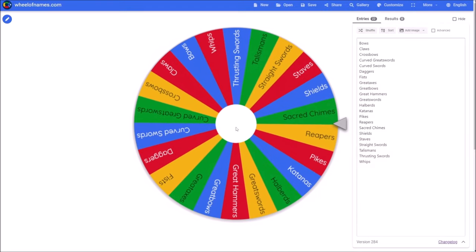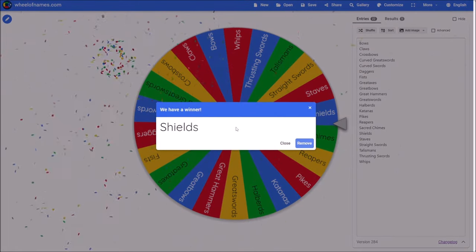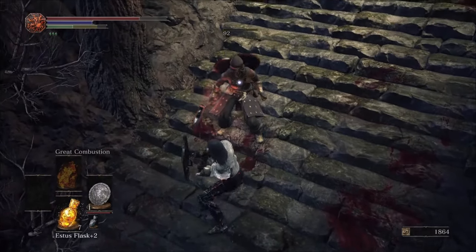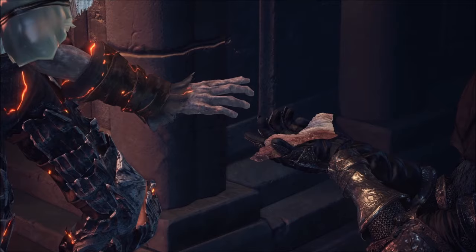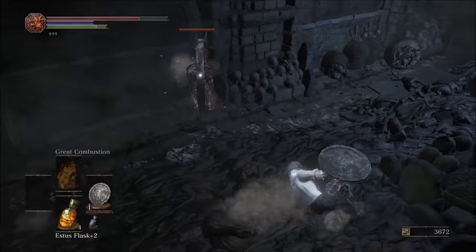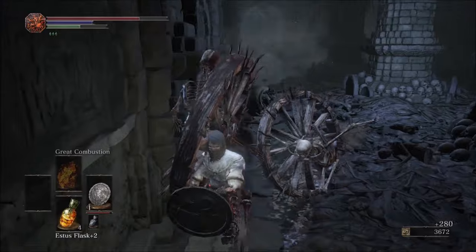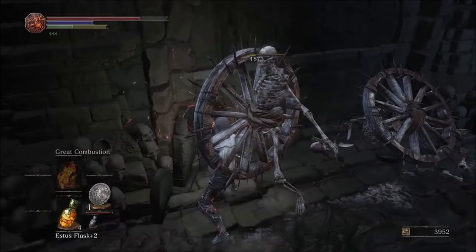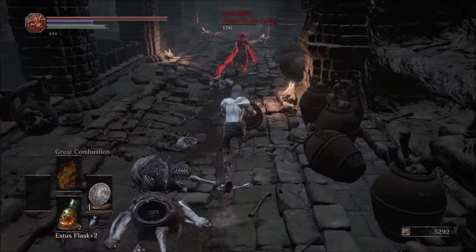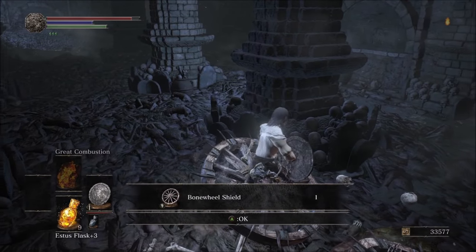Rolling shields solidified the next boss as the Deacons, because I fought Wolnir with a shield last time, so naturally I wanted to change it up. The stone parma functioned well for bashing my way into the cathedral, but I wanted something a little more interesting. Since we're gonna be spinning a lot of wheels in this run, I had a specific shield in mind. After making it to the Cleansing Chapel bonfire, I headed down into the catacombs where I started taking out the bonewheels to hopefully get their shield. Fast forward to about an hour later, and I finally could claim my Bonewheel Shield.